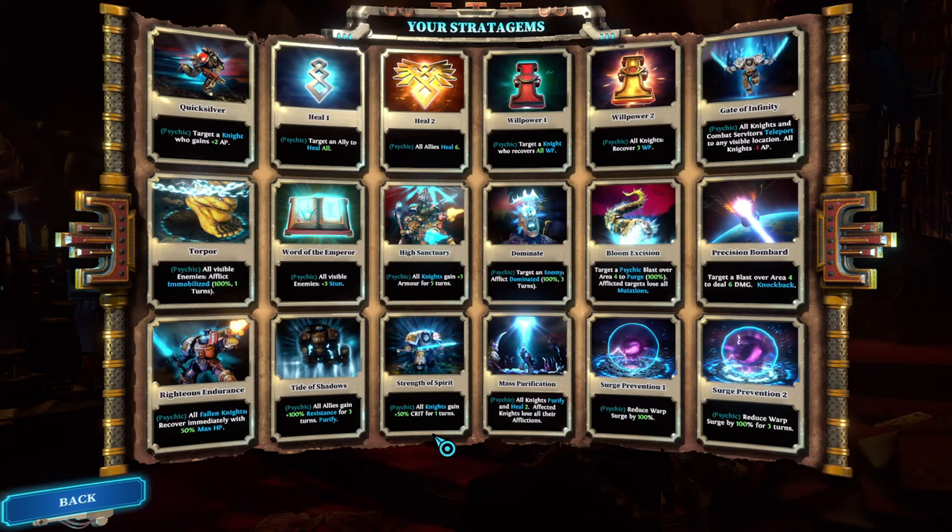Strength of Spirit is one of the staples — you start with it. 50% crit chance for all knights is definitely nothing to scoff at. Since you can clear an entire map in one turn, that's a straight-up 50% increased crit chance. I would put it in S tier if there weren't missions that force you through multiple turns, such as gate missions and defense missions. Given that, it gets A+, but a strong A+.